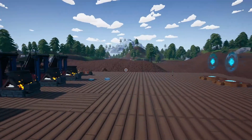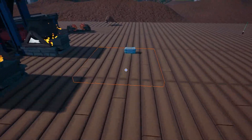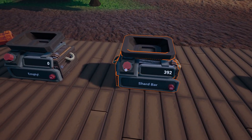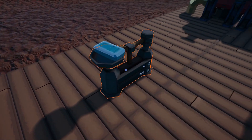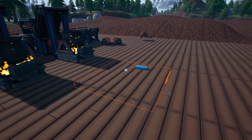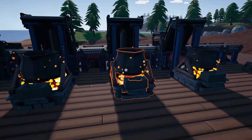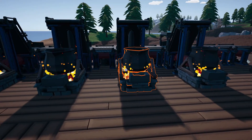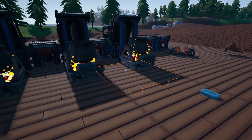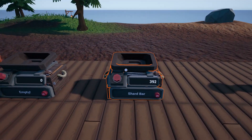So if we add more bars together — we've now got 236, then 392 — when we withdraw that bar it will weigh 392. This is quite handy in multiple ways. If you have plenty of bars lying around and you don't want to use the smelter because you're using it for something else — for instance maybe you've got a reader and you're trying to hit a weight of 100 — you can use one of these storage crates to merge bars and resources together.